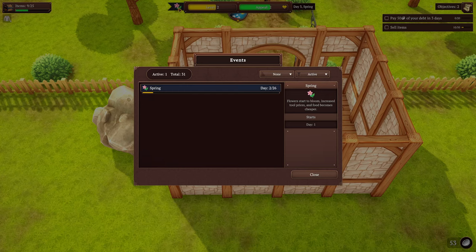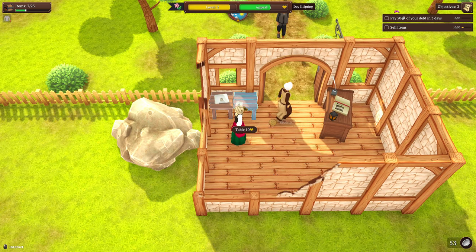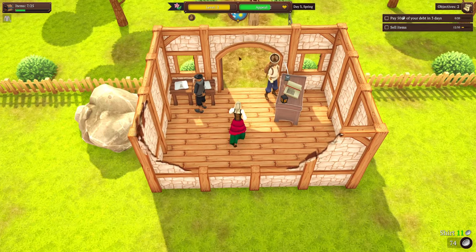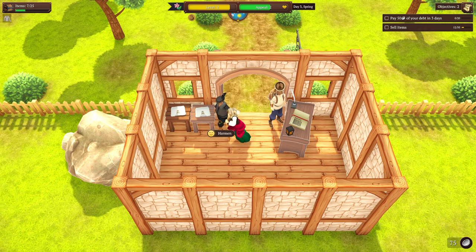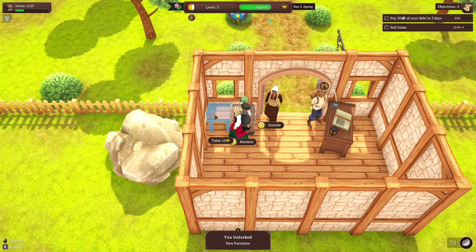It is spring right now. When you click on this event - flower structure, broom, increased tool prices, and food becomes cheaper. That's what spring does for you. So if you want to start off and don't know what you want to specialize as, that might be an easier way to start because you're already going to get some increased bonuses for that.